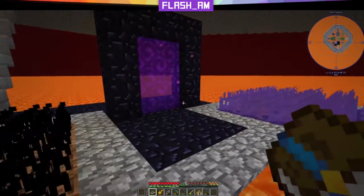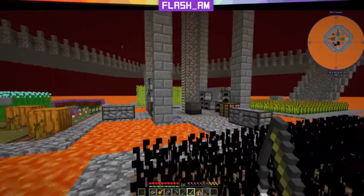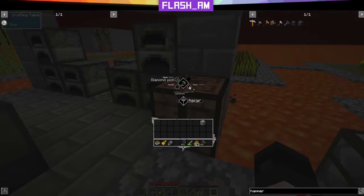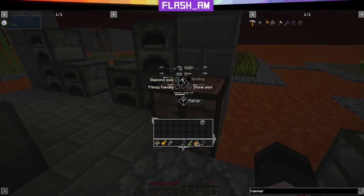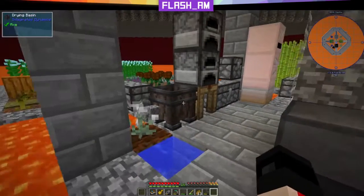We've got another portal going. You can see my pickaxe here — it's got a diamond on it. We basically just did that by putting our pickaxe in here and changing the head to a diamond pick. It took a couple diamonds, and I've had to repair it a couple times as well.